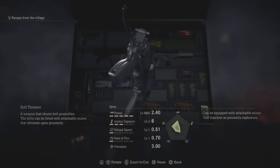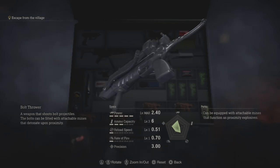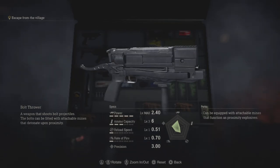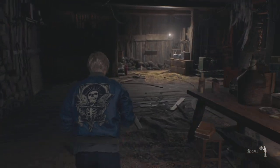What you will need in order to kill the Bella sisters instantly is the Bolt Thrower. Now if you are playing on professional mode, make sure that the Bolt Thrower is upgraded all the way in the power scaling, because if it is not, it will not work.